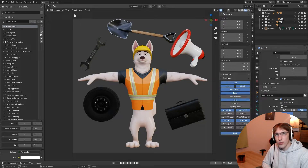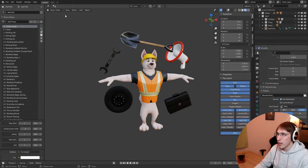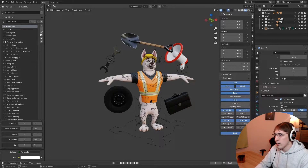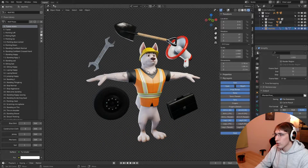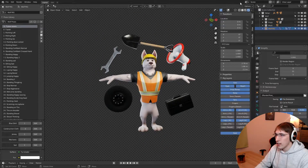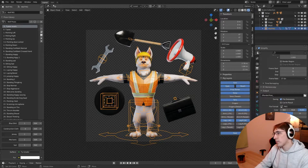Hey, today we're going to go through what's included in this wolf mascot purchase — and it's also a tutorial, so check out the timestamps in the description to skip to whatever part you need. This is the default view you'll see after purchase. We have our wolf mascot character made in Blender (version 2.93, with a 3.0 version available). The character is fully rigged. We also included five assets: a tire, a wrench, a shovel, a microphone, and a bag — for custom poses, animations, or whatever you want.